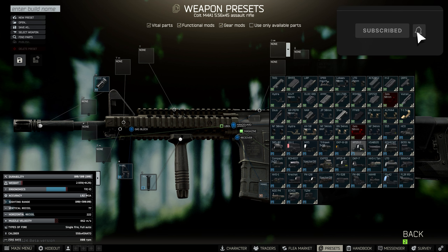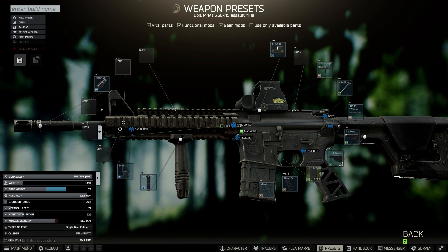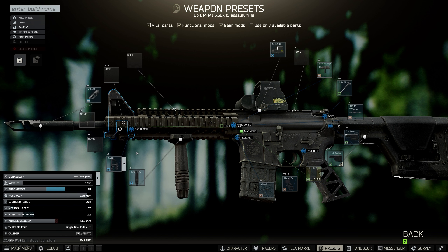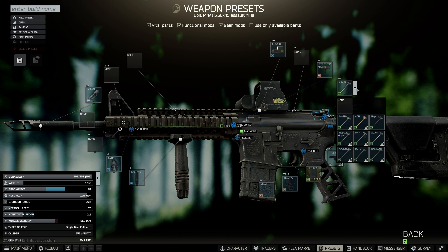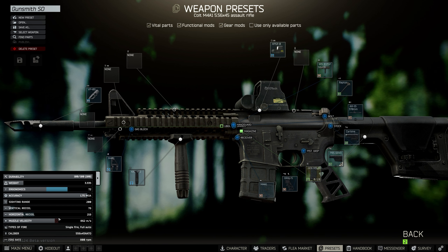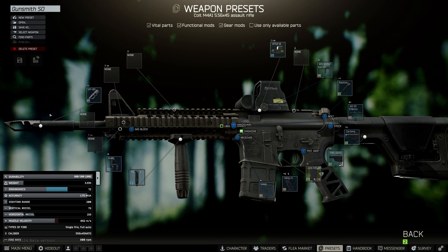Then remove the carry handle and put on the holosight you need — the XPS3-0 — and then change the muzzle brake to the VP-09. At this point we're just under 70 ergo, so replace the charging handle with the Raptor charging handle. That gives us 72 ergo, under 300 recoil, and we're all good to hand this in.